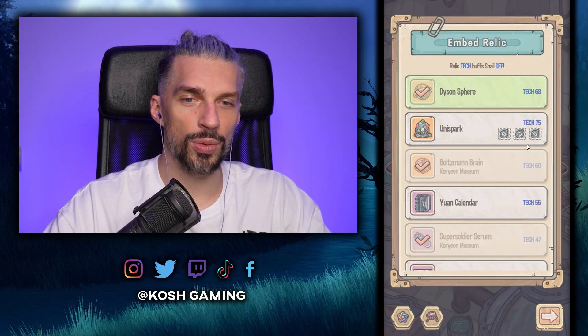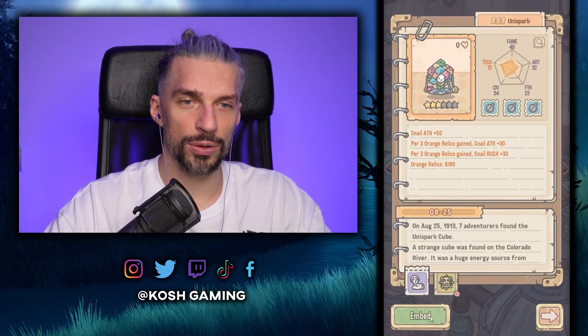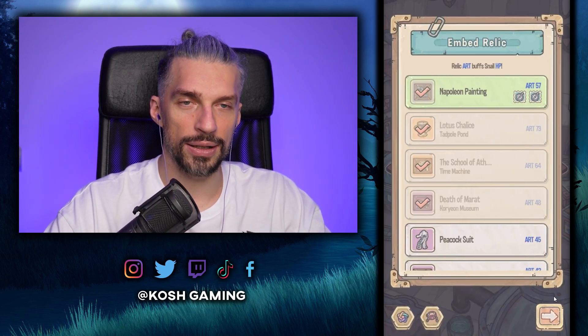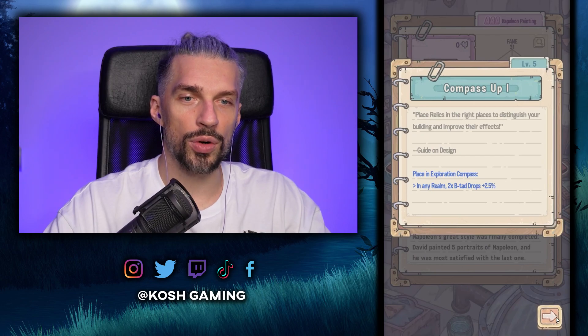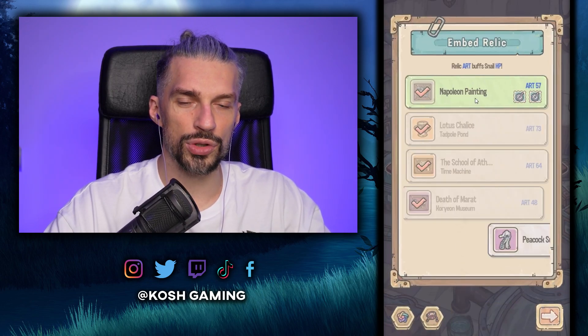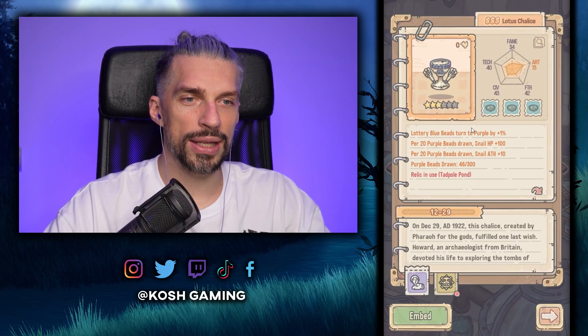We can change the Dyson Sphere to the Unispark right now, giving quite a lot of bonuses: five percent critical damage and fire damage — that will make us way stronger. Embedded, it also gives additional defense. In the compass it gives a bit more black and food drops, and we can get the chalice from the pond.